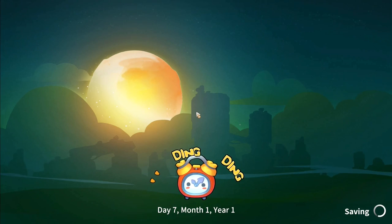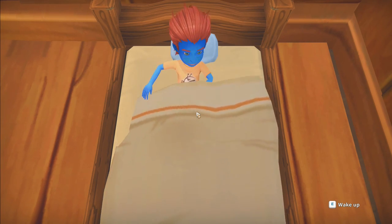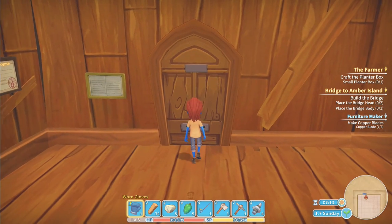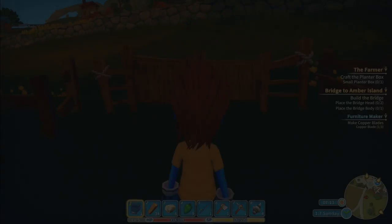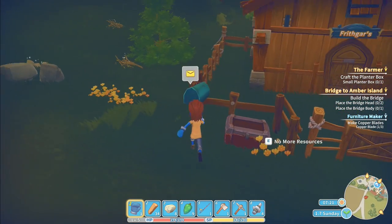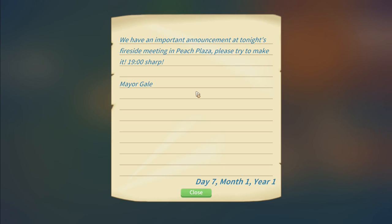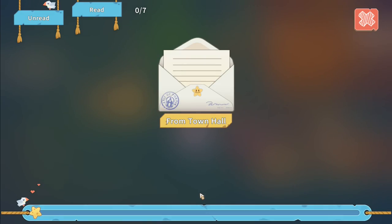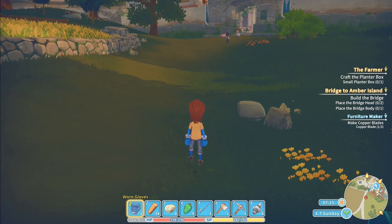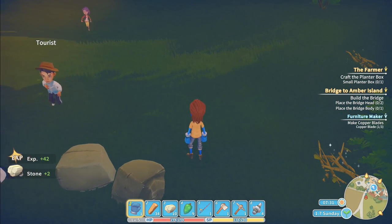We'll get a little bit of shut-eye. Go to day seven, month one, year one. Wake up! Rise and shine, we've got a lot of work to do. Where is - we've got some mail! Mail from the town hall: 'An important announcement at tonight's fireside meeting in Peach Plaza - please try to make it at 1900 sharp.' Right, we've got to be there at seven o'clock tonight - it's very important!